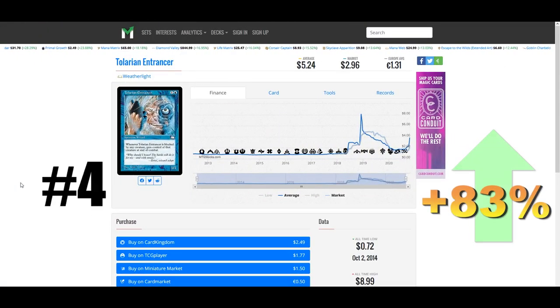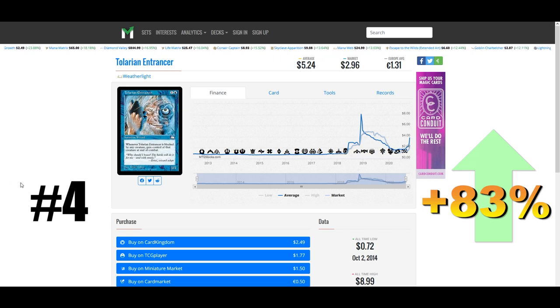Coming in at number four is a really interesting reserve list card — Tolarian Entrancer from Weatherlight, valued at $5.25 and up 83% this week. For just two mana — one blue and one — we get a 1/1 wizard, and whenever he is blocked by any creature you gain control of that creature at end of combat. Imagine putting a Lure effect on Tolarian Entrancer and swinging into a massive board — you gain control of essentially all their creatures. It doesn't matter if Tolarian Entrancer dies; the control effect doesn't wear off until end of game.